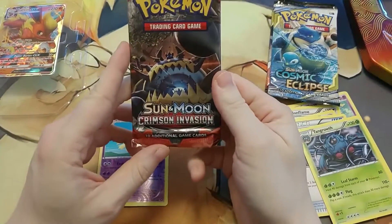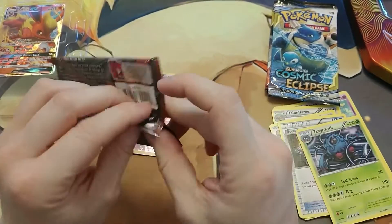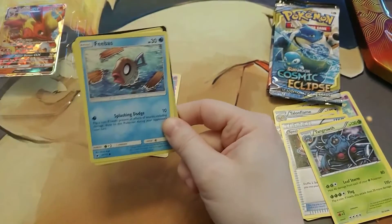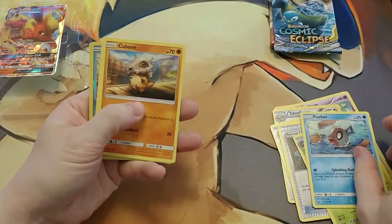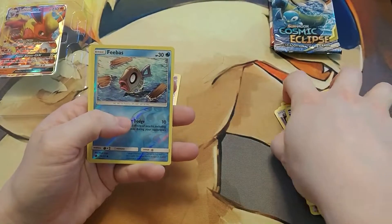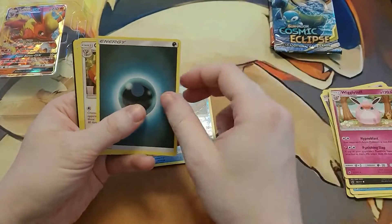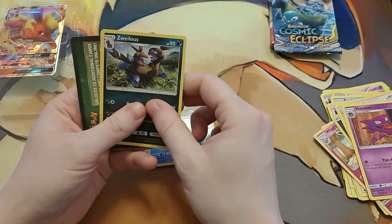Second pack is the Sun and Moon Crimson Invasion. We've got a Pheromosa, Cubone, Charizard again, Vanillaby, Haunter, a Reverse Holo Pheromosa, a Wigglytuff, a Wigglytuff Energy, Cinccino, Haunter, and a Zweilous.